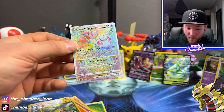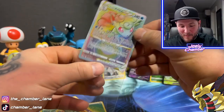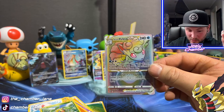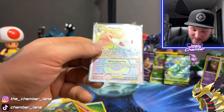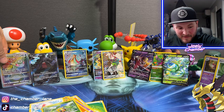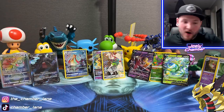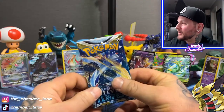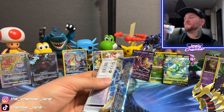Oh my God! Holy crap! That was like the one card I wanted — that rainbow. Oh my God! This box couldn't get any better. This was seriously one of the biggest chase cards I had for this set. I wanted this just as much as I wanted the Lugia, if not more. Holy crap! Yes! Oh! This box! Yeah — bang! Holy moly! I'm actually more stoked about that than the alt. I'm just going to say it because I really wanted that card so bad. I wanted it from the Incandescent Arcana too.